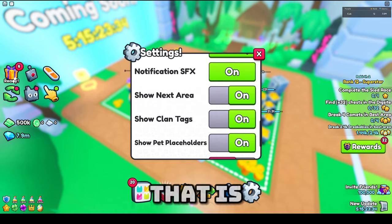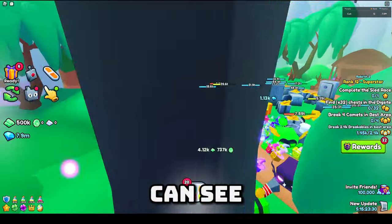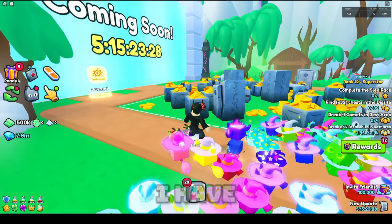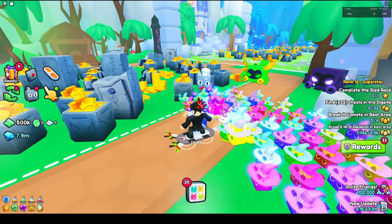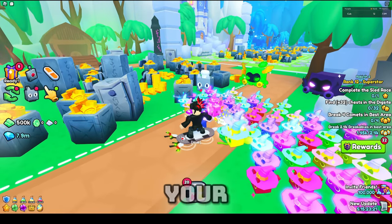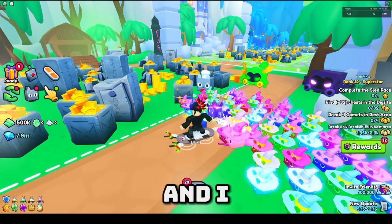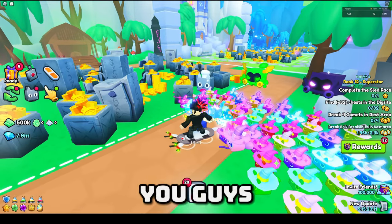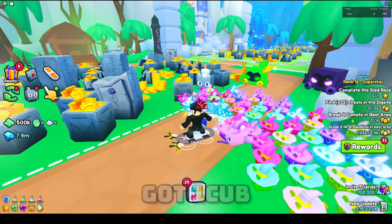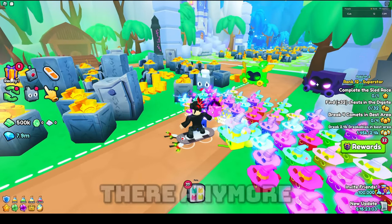Show Clan Tags is pretty self-explanatory — as you can see I have a One Cub clan tag. If you guys want to join my clan, let me know your username in the comments and I'll invite you — we have about six or seven members with slots for 20. If I go into settings and turn this off, the clan tag is not there anymore.